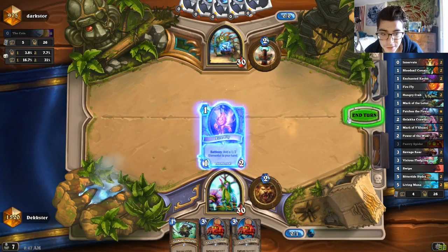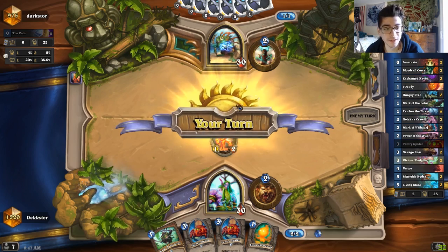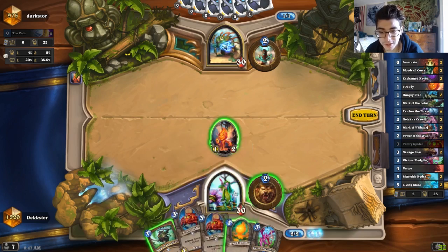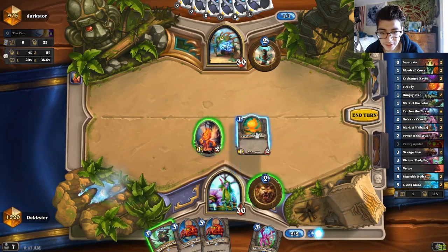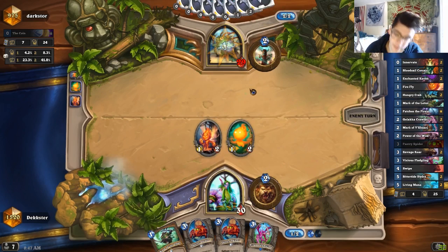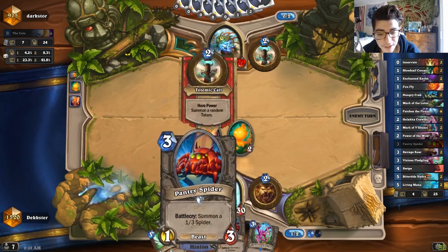We'll play Firefly first. Turn two, probably Firefly again unless something weird happens. I wish I had a coin here so I could coin one of these bad boys out, but we don't. Maybe just the Flame Elemental. Next turn I'm thinking Fledgling or Pantry — Fledgling if there's nothing on the board, Pantry if he puts something down.